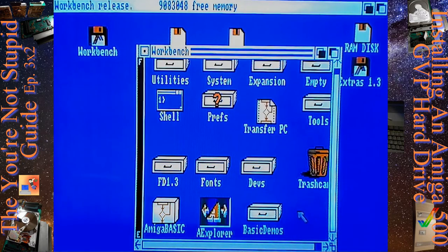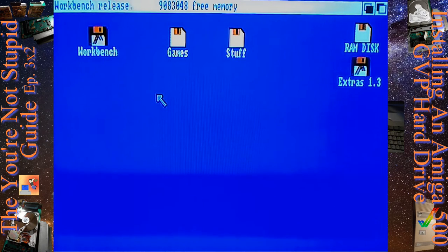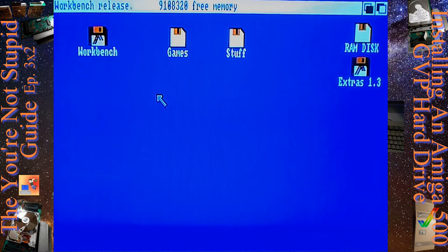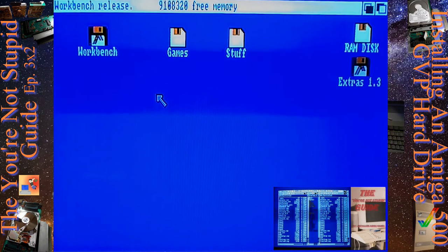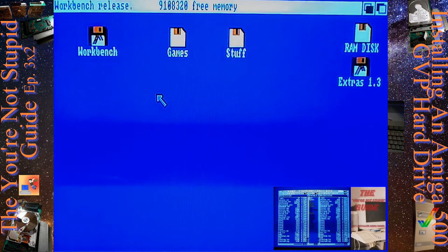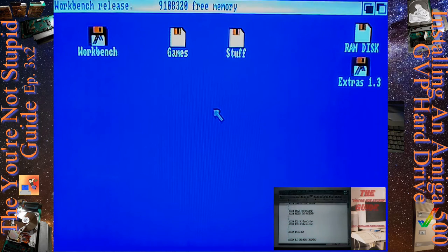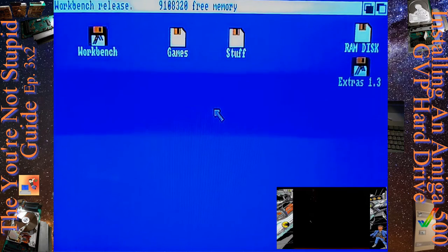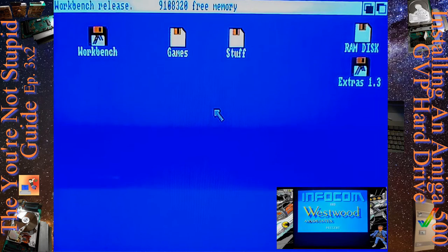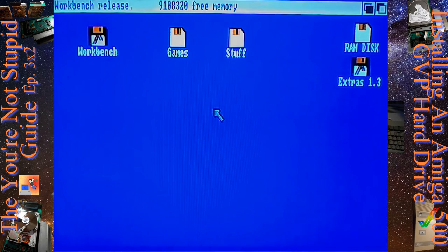We have Amiga Explorer if we want to connect it to our Windows machine. We've got the foundation now to have Workbench, and now we can insert game discs and install stuff. If you want to see me install games, check out my first You're Not Stupid Guide where I talk about installing Amiga games onto a hard drive. But for now we're going to go into a modern operating system and use WinUAE to install a hard drive, because that's how most of you are going to do it. Let's show you that it's not that hard — it wasn't hard here, and it's not going to be hard there either.